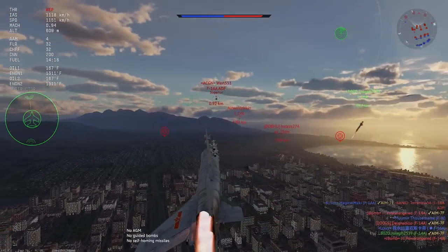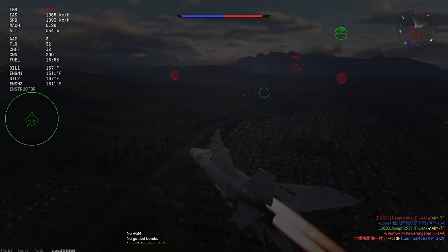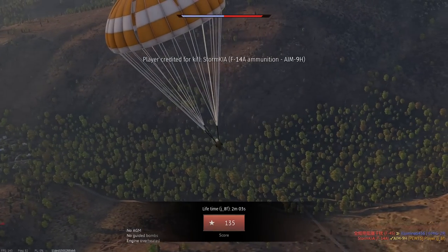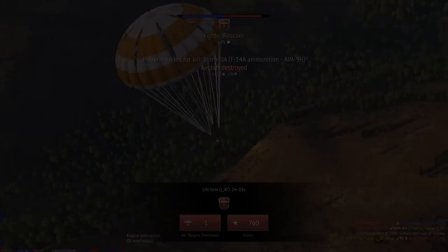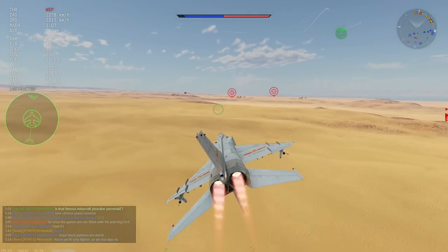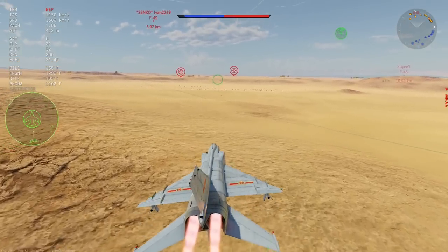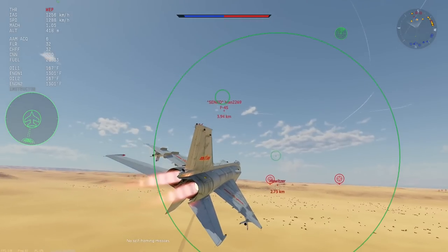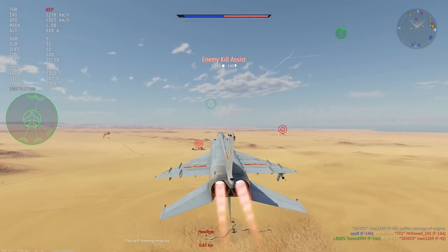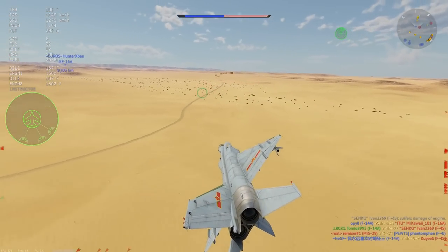It gets six PL-8s, which is just another name for the Python-3, which is quite honestly an absurd missile. It has the acceleration and burn time of a PL-5, the range of an AIM-9L, and 40 Gs of pull — it quite honestly easily makes it the best infrared missile in the game. On top of that, one thing it gets over every Israeli plane that just got Pythons is a helmet-mounted display, which lets you aim the seeker around without pointing your plane. It'll literally just slave to wherever you're looking or wherever your mouse is pointed. And when you have a missile with infinite energy and 40 Gs of pull, oh boy do people not see this thing coming.